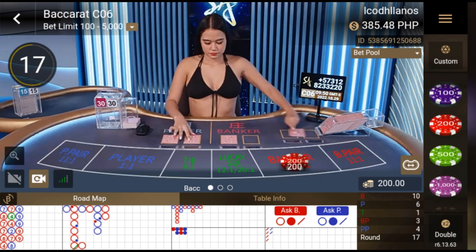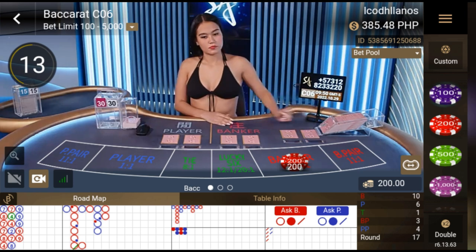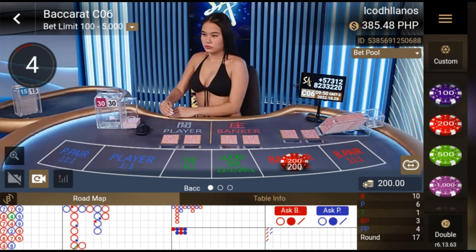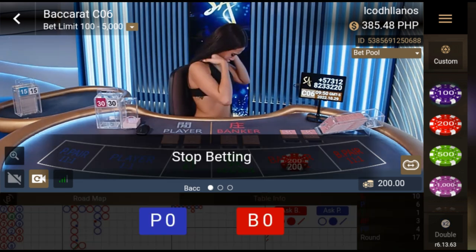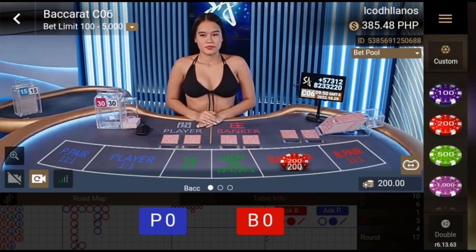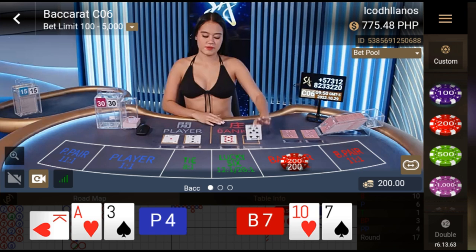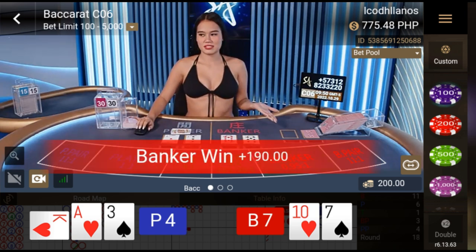As you can see, I bet on the banker side because on the left side it might be black, either red-blue-red-red-blue-red, or a tick-tock pattern. Since I didn't see a clear pattern, let's find another pattern that has a higher percentage of winning.